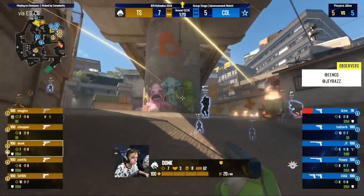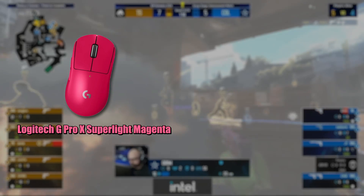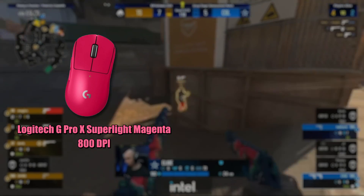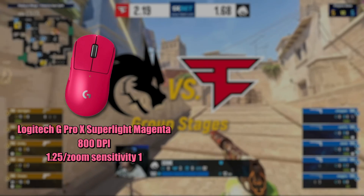Let's start by diving into his gear and settings. He's rocking a Logitech G Pro X Superlite in magenta, the same as most Simple uses. As for sensitivity, he's got it set to 800 DPI, which is quite unusual compared to other pro players, with an in-game sensitivity of 1.25 and a zoom sensitivity of 1.